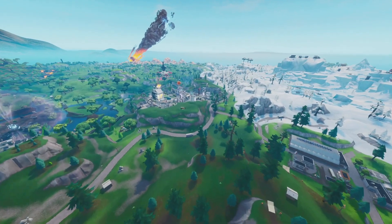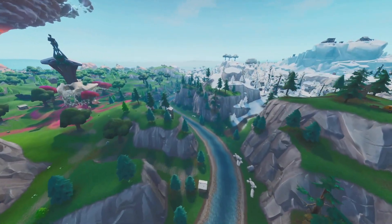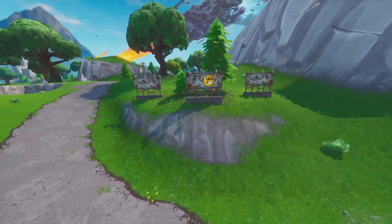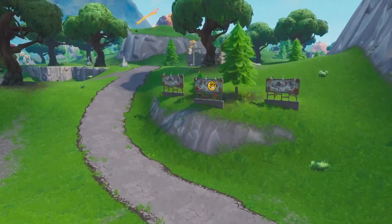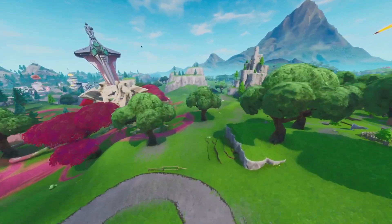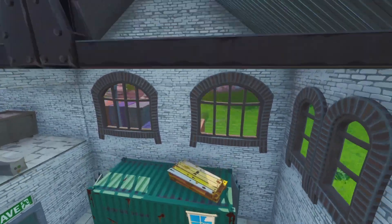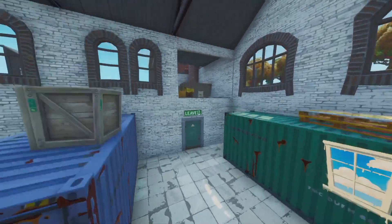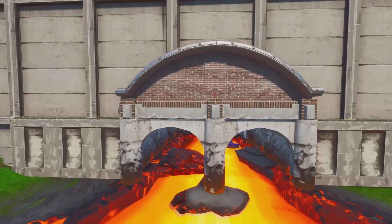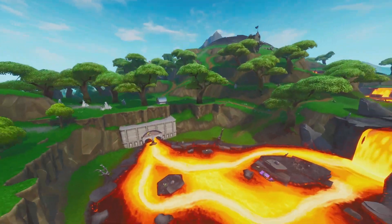Now we've got three other smaller map changes I quickly want to show you guys — these are minimal, nothing really major, but I like to cover every single map change. For some reason Fortnite have added permanent sprays on the map. You can see the GG spray right there — it's a little bit glitchy in replay mode, but it's there. There's also one inside of the factories — there's a spray with a window. And the last one I found is on the tunnel, and it says 'Tilted' on it. There are three sprays which I found, and I assume there's probably more around the map as well.